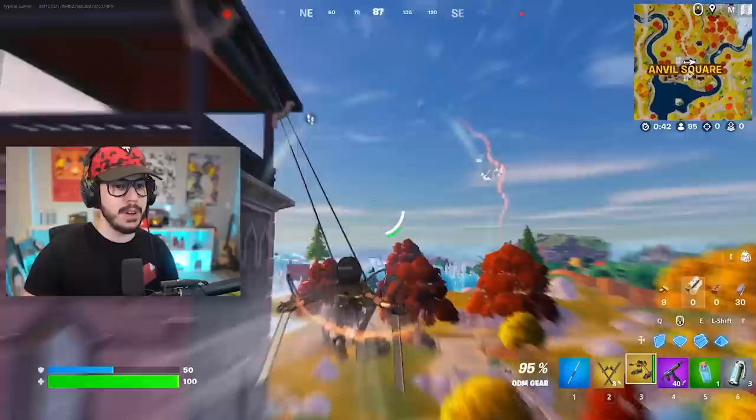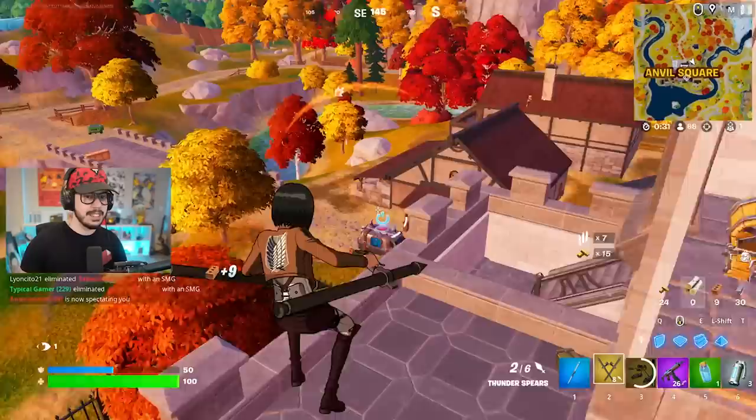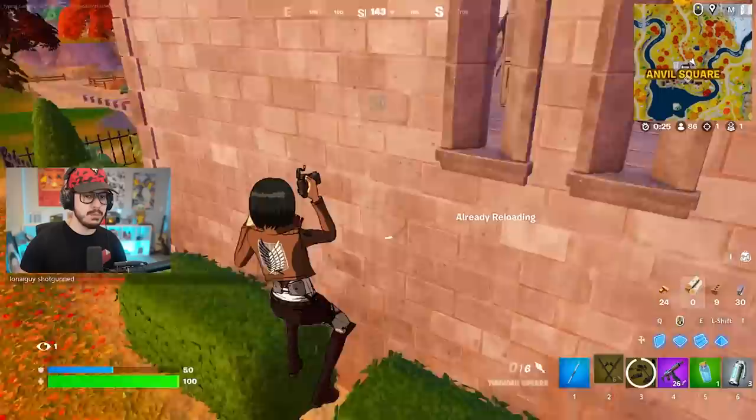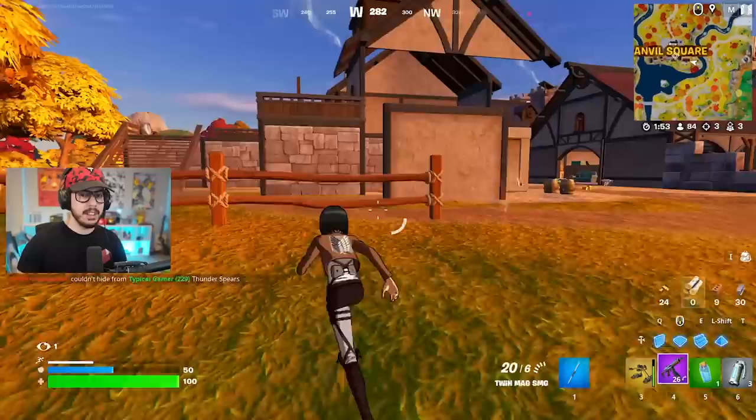I'm going to attack this real quick and eliminate that guy. I'll explain how everything works in depth. Going to shoot a couple of Thunder Spears out — 70 damage. These Thunder Spears are really cool. They damage people through walls and they do a ton of damage, 70 a pop to be exact. Just going to use all of them and eliminate somebody with that.